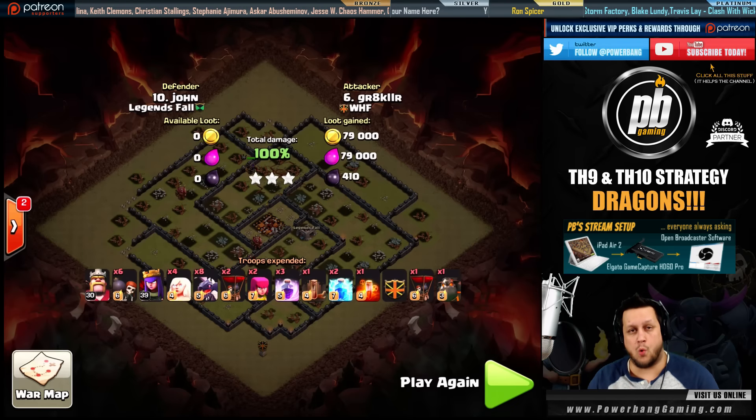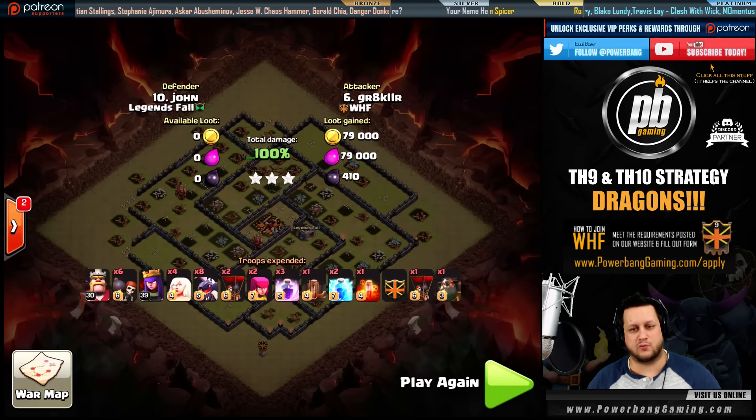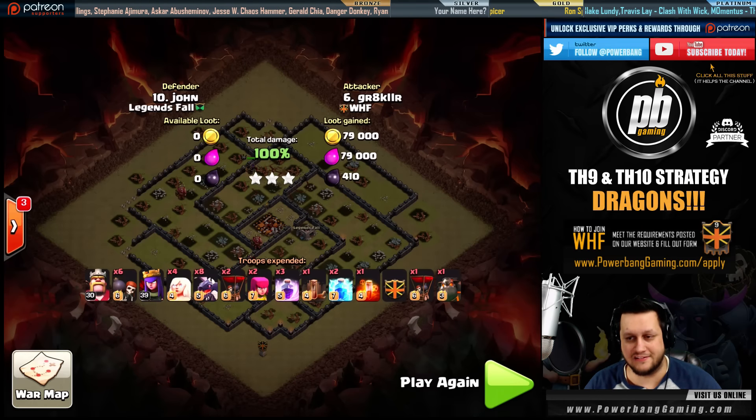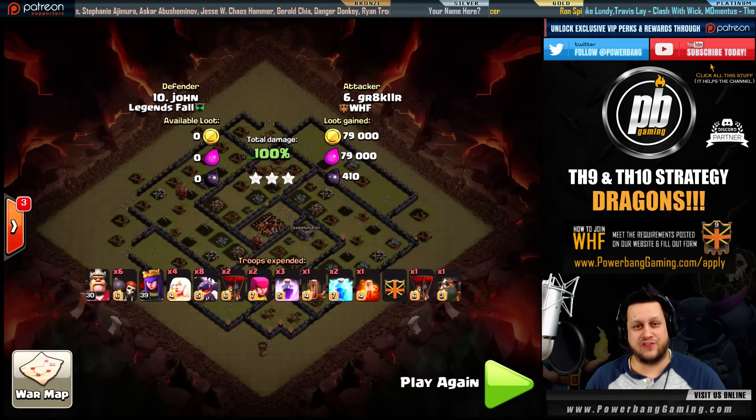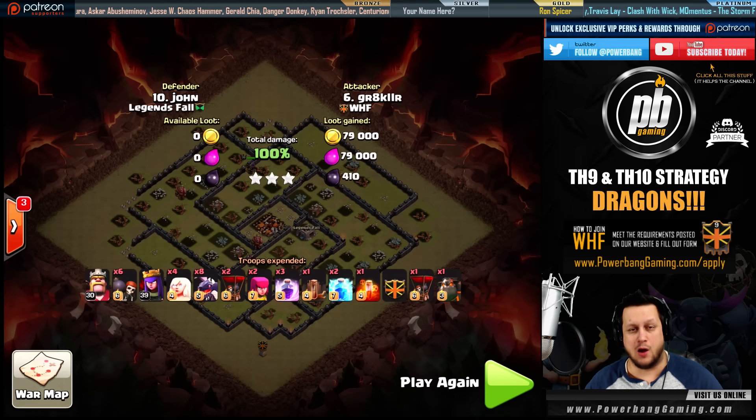Beautiful job accounting for those air defenses. Grey Killer took out one air defense with his king, one with his queen, one with the hound, and the balloons and dragons backed up that hound taking out the third air defense. The fourth was dealt with by a zap quake up top. The king and queen pushing in on the bottom left created a nice narrow funnel for those dragons to shoot straight through the core without straying too much.